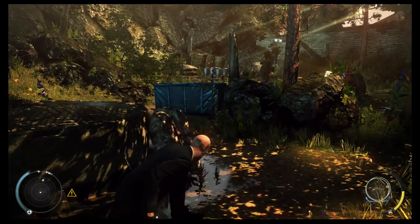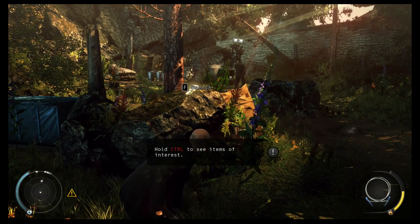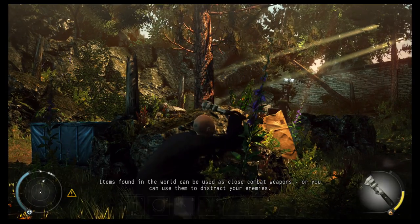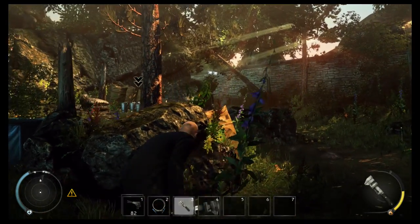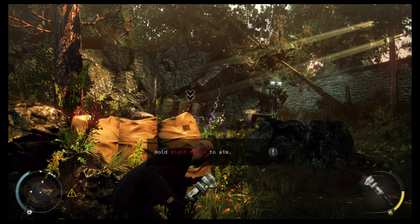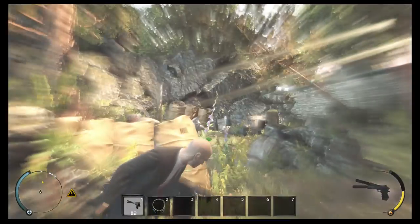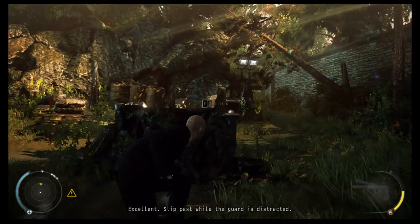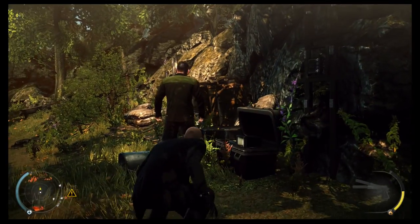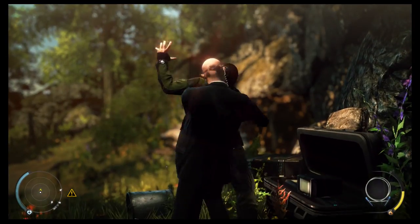We need to set security at the wall. Surveillance cameras, motion detectors, some of those new automatic sentry guns. Items found in the world can be used as close combat weapons, or you can use them to distract your enemies. Throw the wrench at the buckets to distract the guard. Slip past while the guard is distracted. Or I can just kill him.